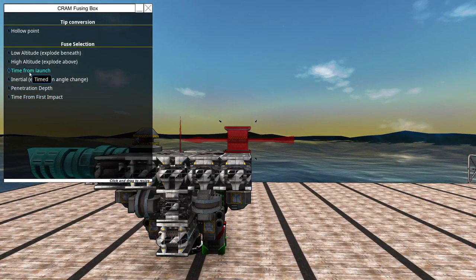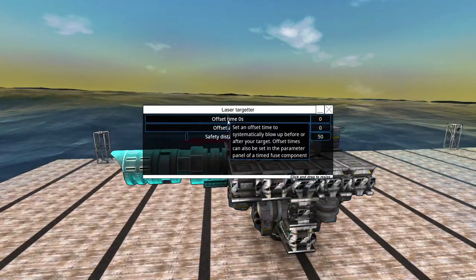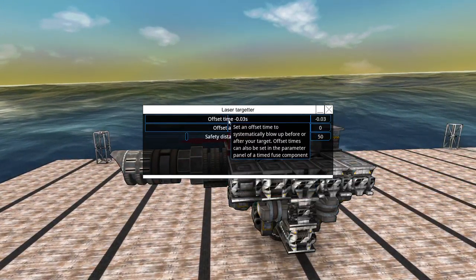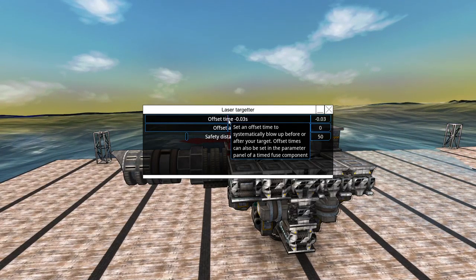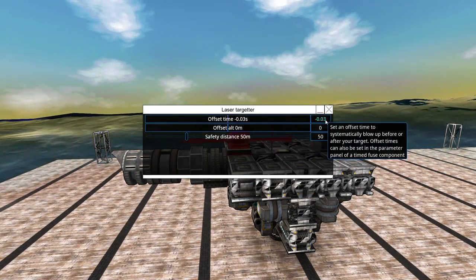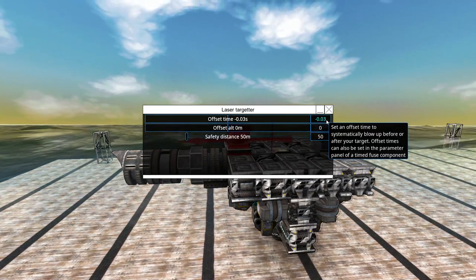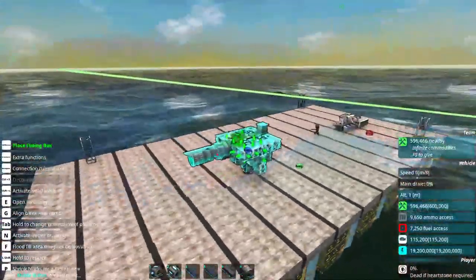We're going to shoot time from launch and do an offset timer. Offset times can also be set in the parameters panel. I believe negative means before and positive means after — I think. Don't quote me on that. Anyway, I'll give it a little bit before.